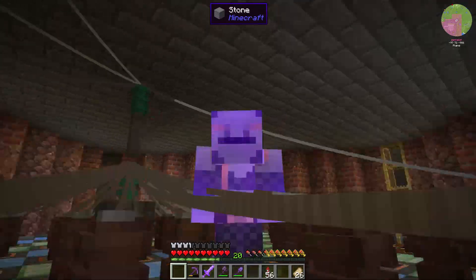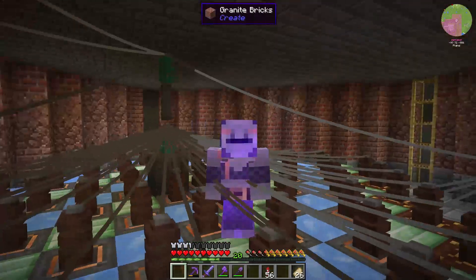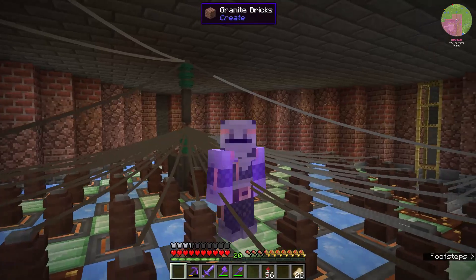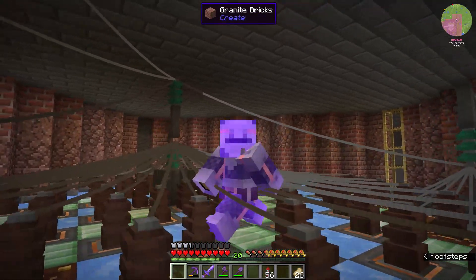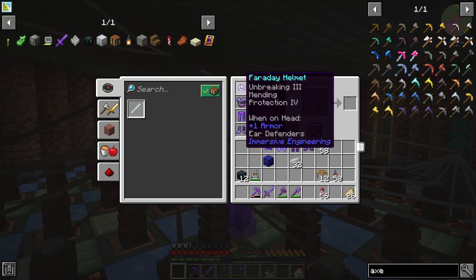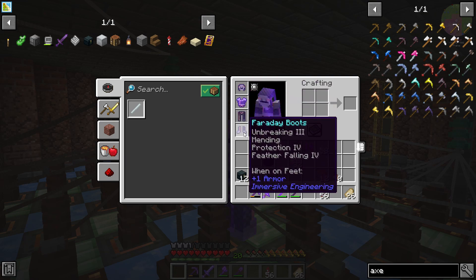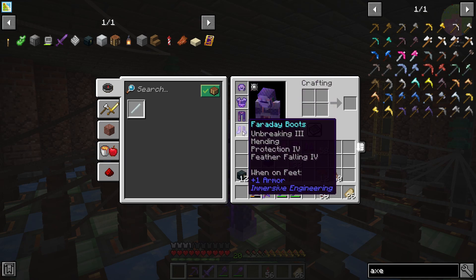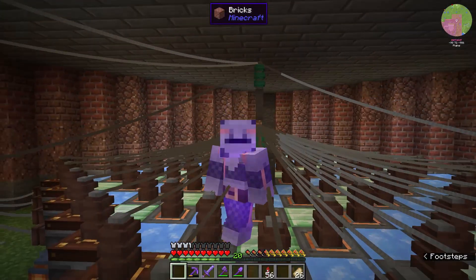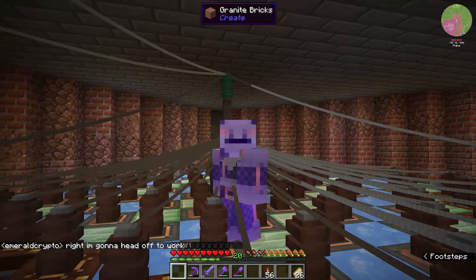Hello and welcome back to the channel everyone. Thank you for tuning in. You might be wondering why am I not frying to a crisp in amongst all of these high voltage wires? Well, that is thanks to this armor set - the Faraday armor set. We've got the helmet and everything enchanted with pretty basic enchantments: feather falling, mending, unbreaking, and protection. This allows us to deal with high voltage wires - they mean nothing anymore.